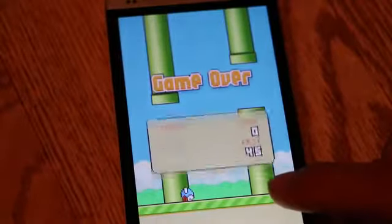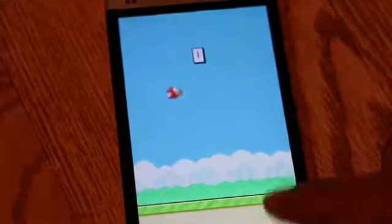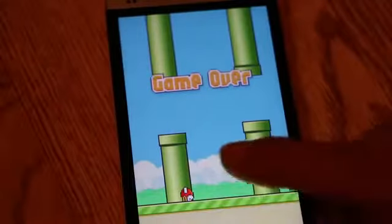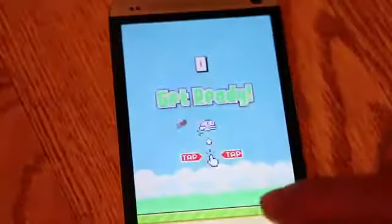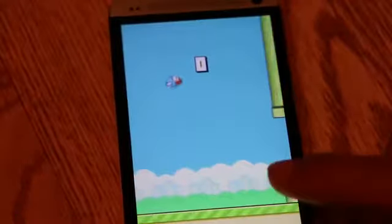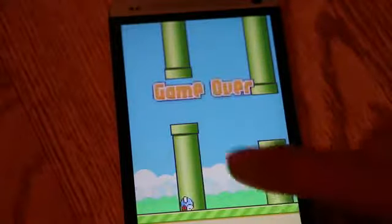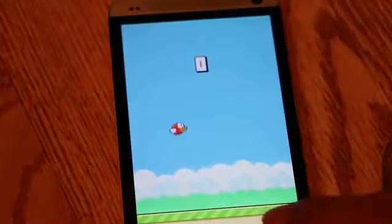Pick your blinking times carefully. The less you blink, the better off you'll be. Make sure you blink plenty of times before starting a round, because blinking before is quicker and you can go through the pipes. When you blink while you're going through the pipes, you're going to mess up.